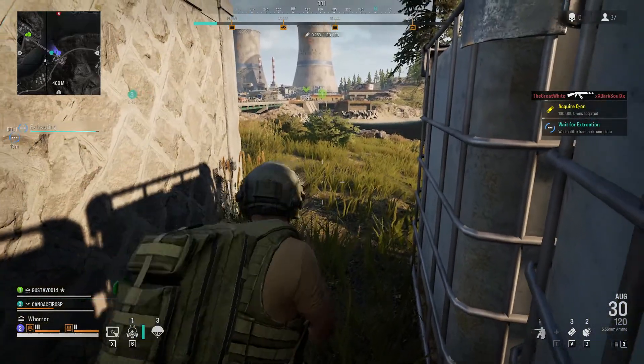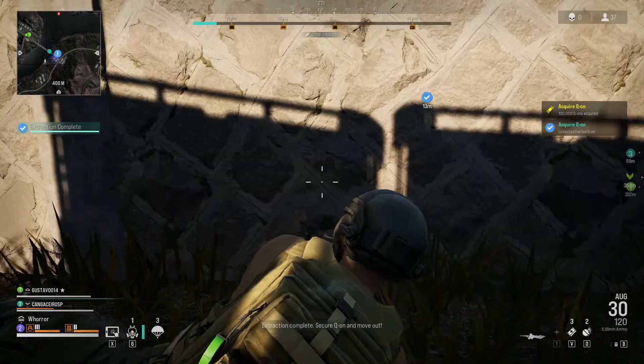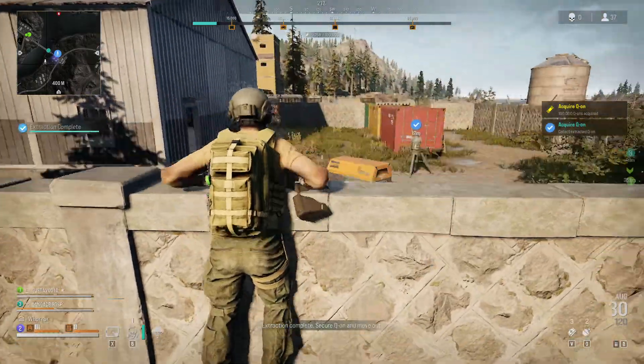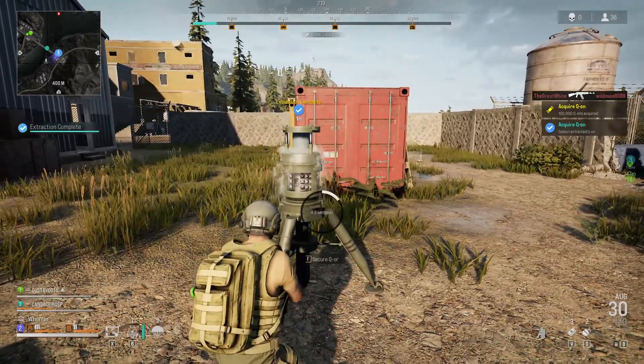I can't call in stuff, but if you have enough Q-on or whatever, it doesn't take it. It's just when you get the level that's in the middle of the center of the top of the map — or your screen. See how it says 9,000? That's how much we have right now. Extraction is complete! So when I gather this it should increase. Once you get 100,000 that's when you call in an extraction chopper.